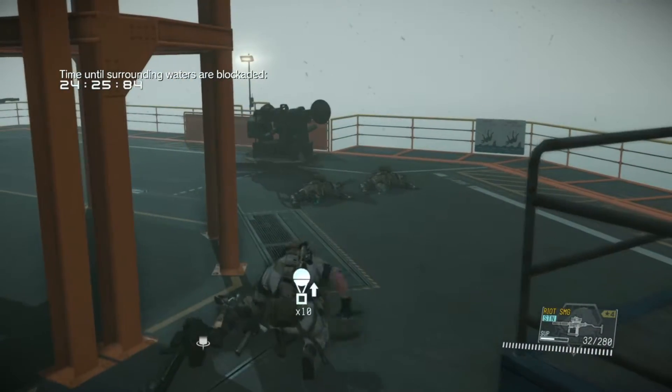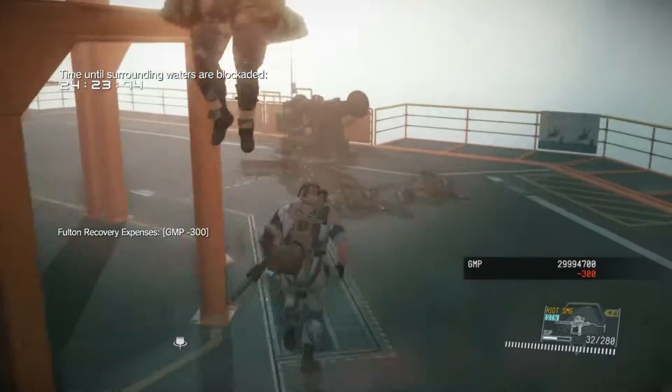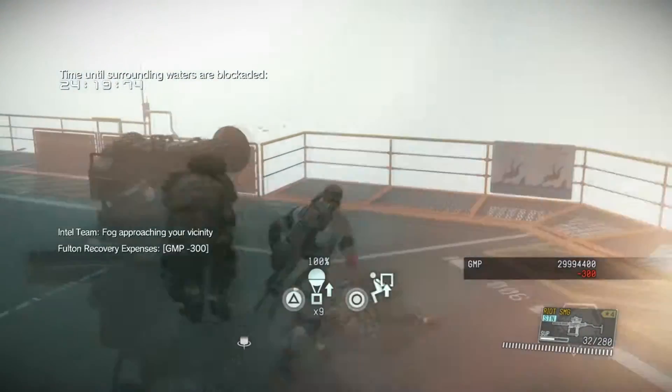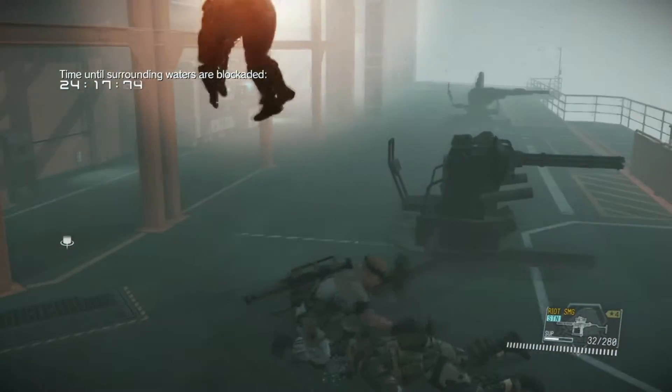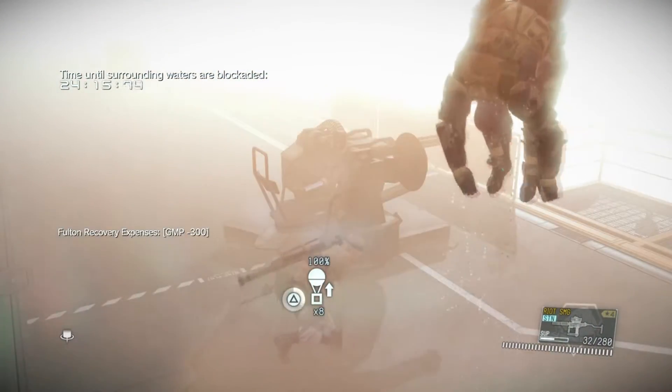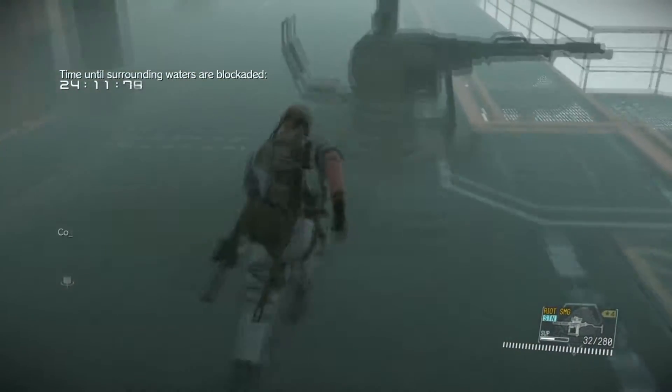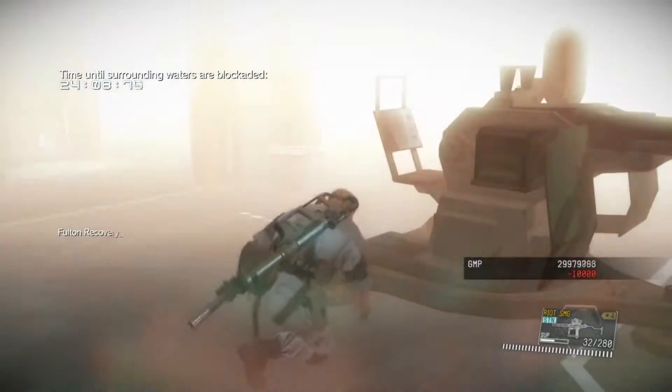We're going to go ahead and Fulton these three guys. Now after you get this last Fulton, you can go ahead and proceed up to the mortar for the cheese strategy, or you can stick around and Fulton these anti-aircraft guns. I'm going to do that because I've got plenty of time, but if you don't, just feel free to run up there — don't put your run in jeopardy.